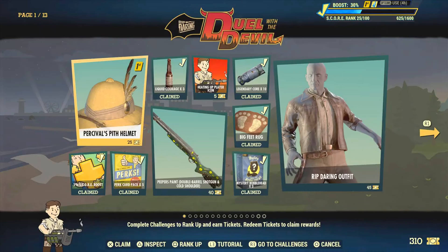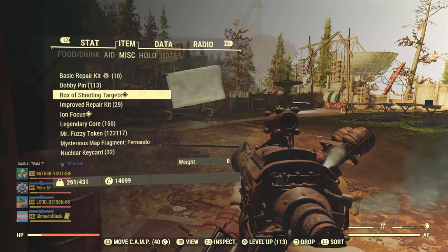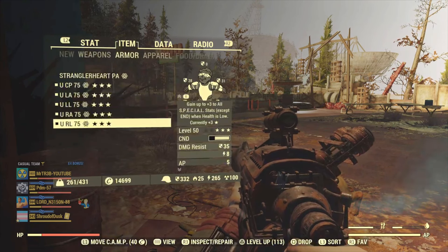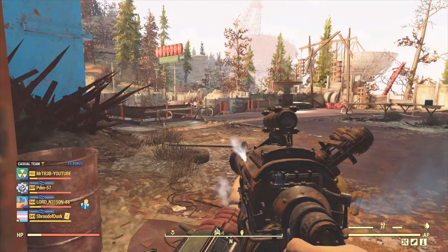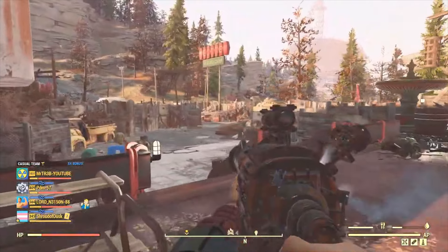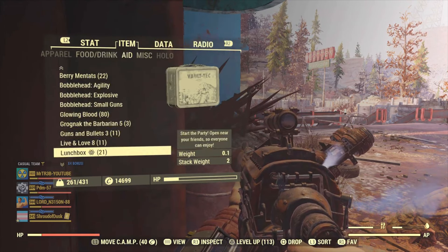Everything inside will respawn — now level 25 in the top right corner there. You just want your character to have the maximum amount of XP. One of the best ways is making sure your character has the maximum amount of intelligence, and I'm still on 56. So: being in a team, having the perk cards on, having a certain build, being a bloody build, and having the Under Armour I showed you.